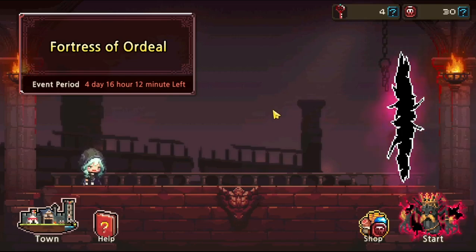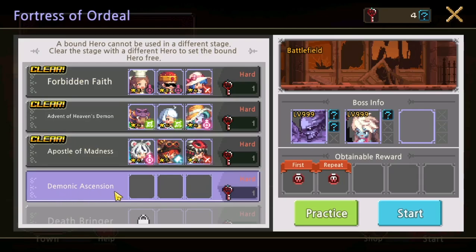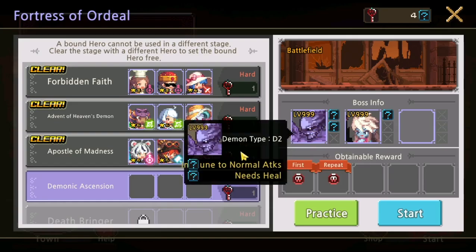Welcome back. Today in the Fortress of Ordeal, we have four keys so we are fighting four bosses. The fourth stage is Demonic Ascension — we're using healer to deal damage. The boss types are Demon D2 and Demon Y2. The Y2 cannot be killed; we need to kill the D2. But D2 is immune to normal attacks — we need to heal our relic. When we enter, we have a companion relic, and we need to protect it. If the relic dies, we die.